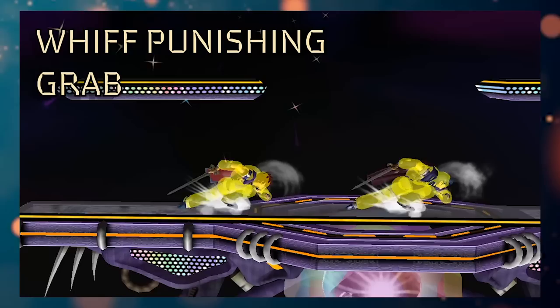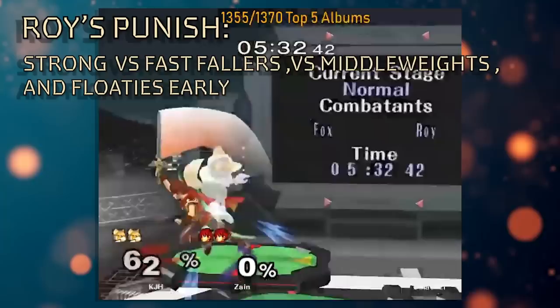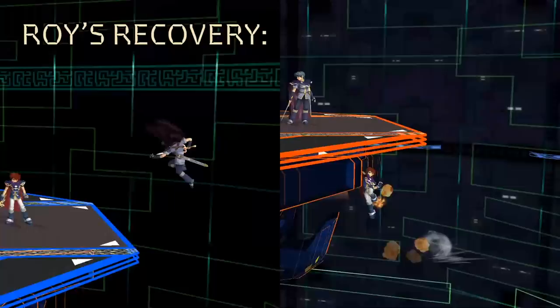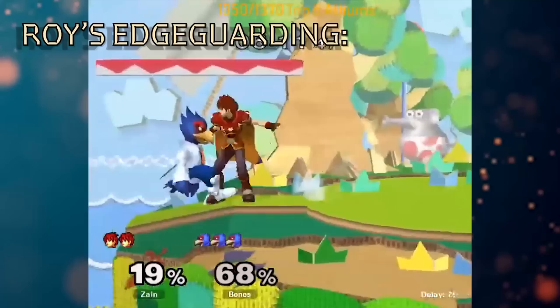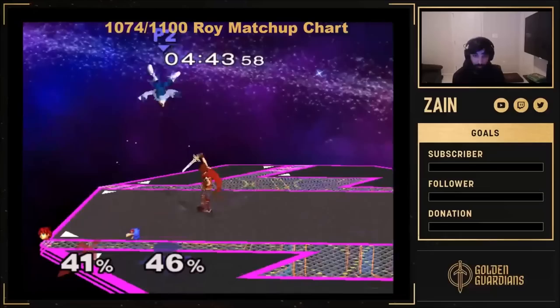So to recap: Roy's neutral is based around a strong grounded game, as he struggles with platform movement and air-to-airs. He gets a good punish at low percents with tech chases and pop-ups, which stays consistent versus fast fallers but quickly falls off, especially versus floaty characters. Roy gets comboed hard. His recovery, while tricky due to the multi-hit, is strictly worse than Marth's due to his rapid fall speed. His edgeguarding has high reward versus certain members of the cast, but most of the cast doesn't feel threatened off-stage versus Roy.